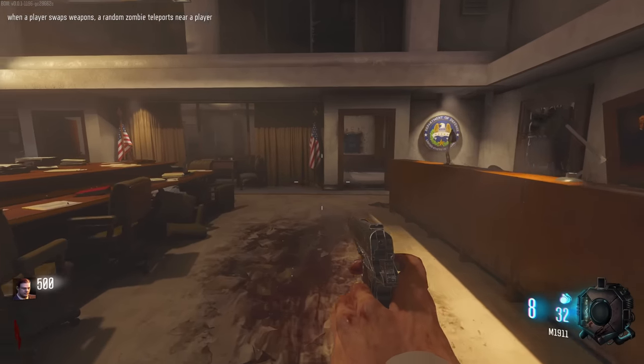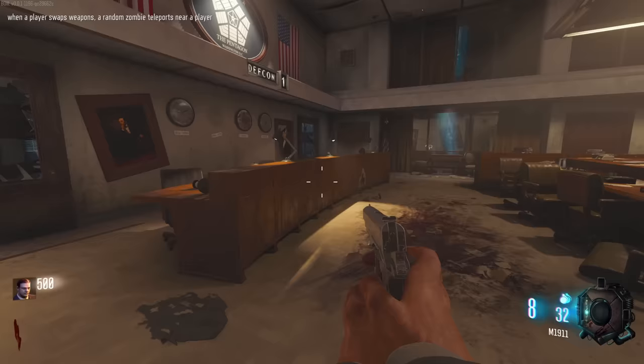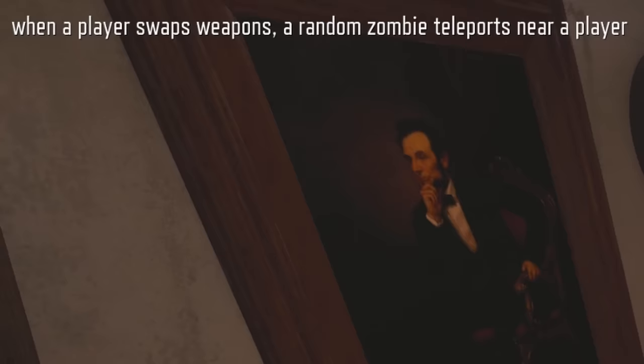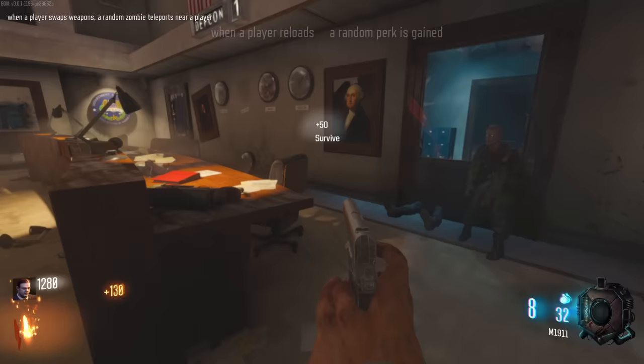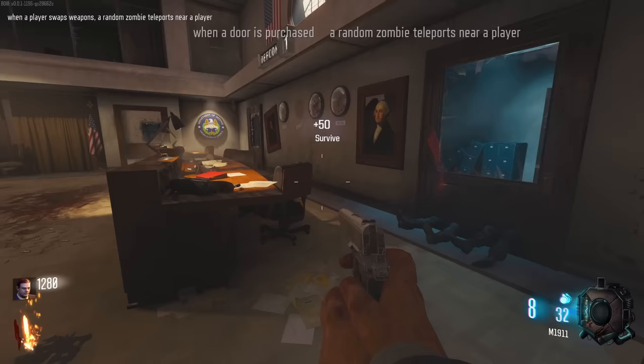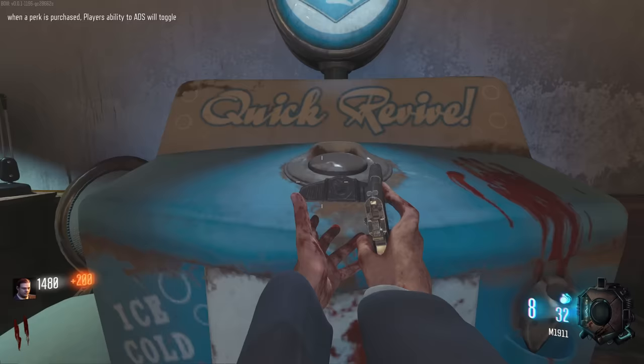Okay, this is Five, but every single round something's gonna change. This is actually a development preview of the full map remake coming to BO3 on the Steam Workshop. We've got a modifier - when a player swaps weapons, a random zombie teleports near a player. If you only have one gun because you've just spawned in, it kind of doesn't do anything. When a perk is purchased, ability to aim down sights will toggle - nothing too crazy to start out.